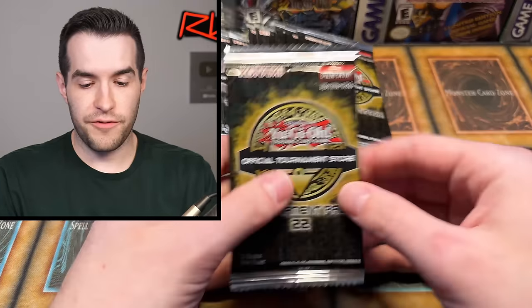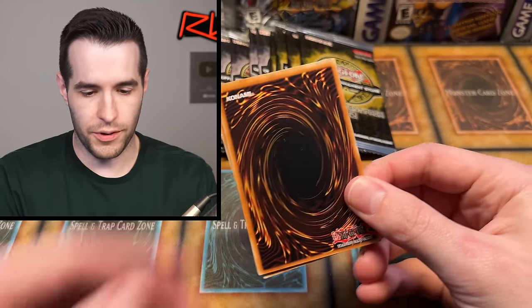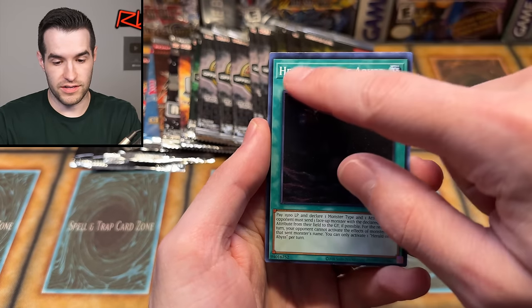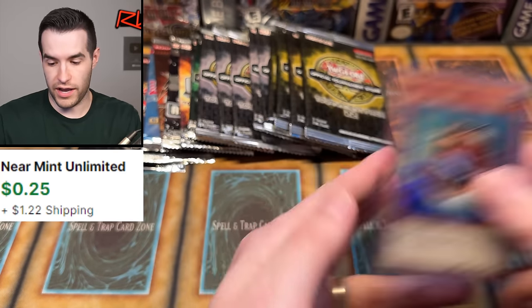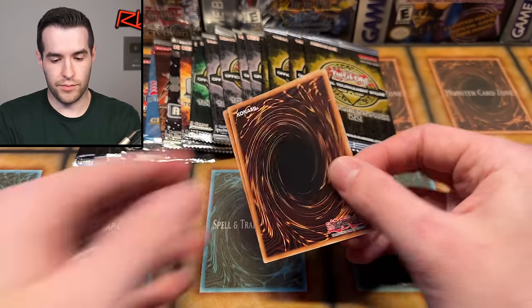All we need is one pull to be happy — one pull and we're super happy. We have Noble Knight Borz, Herald of the Abyss — look at the centering, giant forehead right there — and Nimble Angler. OTS 21 — so far the OTSs have let us down pretty significantly.